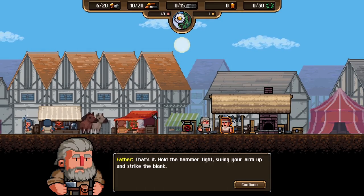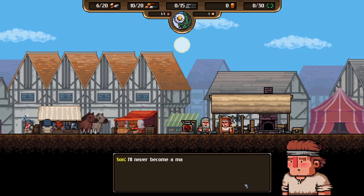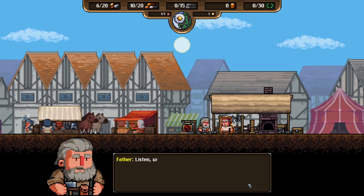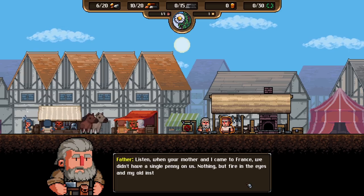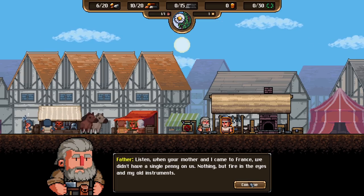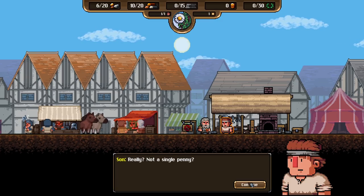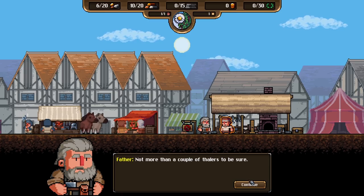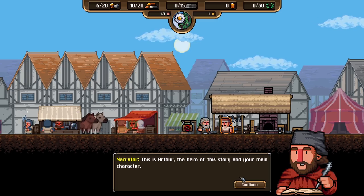Hold the hammer tight. Swing your arm up and strike the blank. I can't — I'll never become a master like you. Listen. When your mother and I came to France we didn't have a single penny on us. Nothing. But fire in the eyes and my old instruments. Not a single penny? Not more than a couple of tailors to be sure. This is Arthur, the hero of the story and your main character.